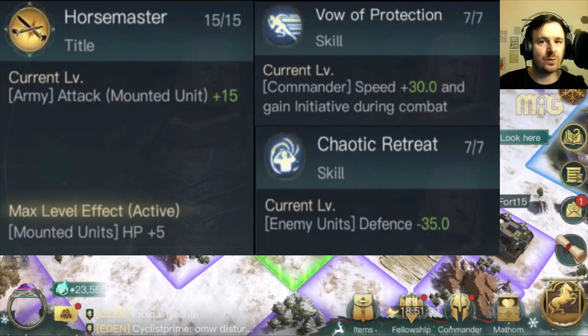Vow Protection gives commander speed increase and gain initiative during combat. I'm not entirely sure the commander speed is super useful unless you're running that debuff skill in rounds two, four, six, eight, ten and really want to clear debuffs before losing the turn. I'd probably just put one point in it to gain the initiative bonus. Chaotic Retreat is a massive minus 35 defense, which for a lot of units takes them down to bare skin and bones — super important for dealing huge damage. I really like Chaotic Retreat, especially because other gear can further strip defense. You could combine it with Goat Riders for that additional minus 50 debuff — it's just a huge amount of defense loss.